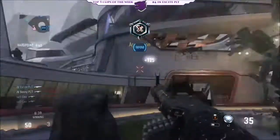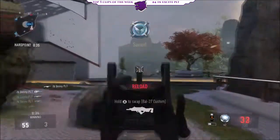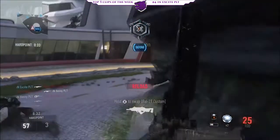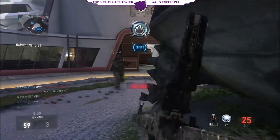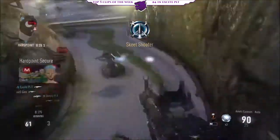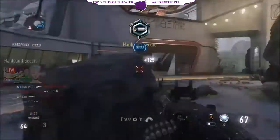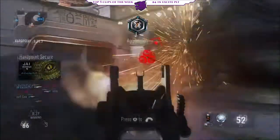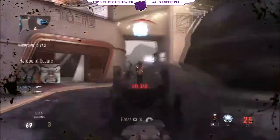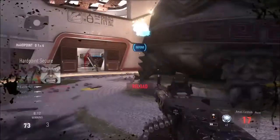Now we're gonna go into number four. This one's coming out of Excite — hard point, Retreat up against Mega. They're on the turtle hard point and he is using the Amelie, not a gun you're used to seeing on hard point, but definitely one that he shows can be effective. Already picked up two kills, but that is not where he stops — picking up yet another two. Gonna cut across again, find his third, and just spray down that alley for another two kills before jumping around the corner and picking up the last one. A big streak coming out of Excite there for number four.